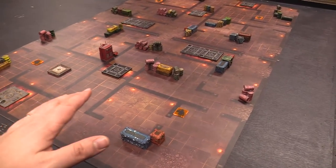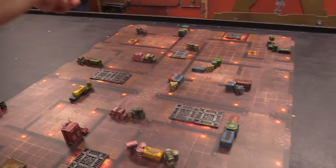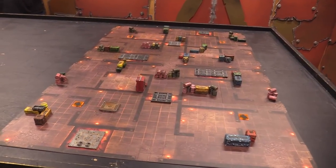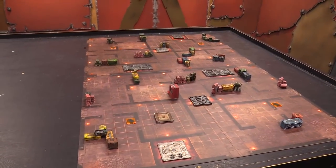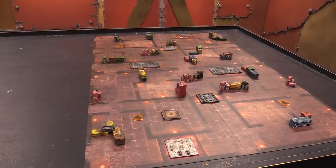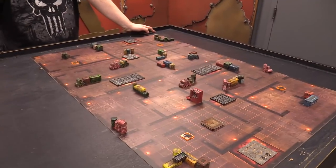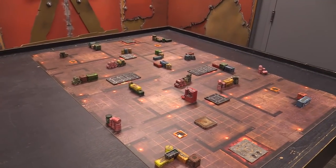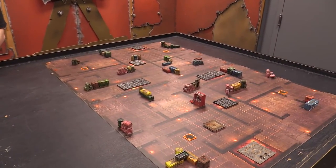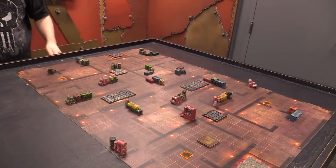Our deployments are going to work out interestingly because we're going from quarter to quarter, so we have a much different kind of outlook. We're both able to basically put up to half our army in reinforcements and come in anywhere on the table more than nine inches away, but this type of table really changes the thought pattern on how much you want to do that. Before we pick sides, we have picked our secondaries. I chose Assassinate — because he's got four characters, so I'll get three points per character that I kill — Engage on All Fronts, where I get two victory points if I'm in three table quarters and three points if I'm in four, and I chose the mission secondary Survey to get five extra victory points.